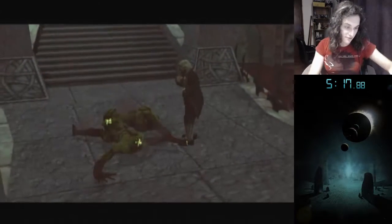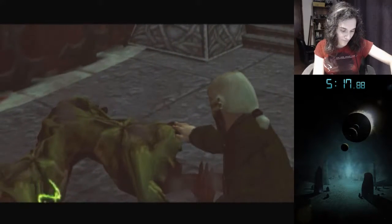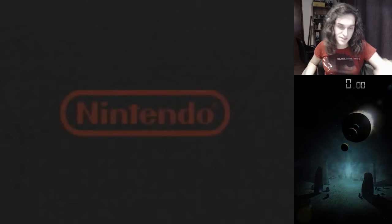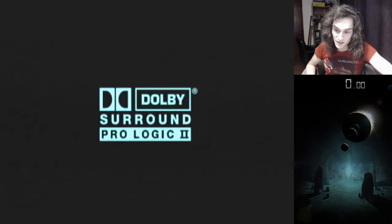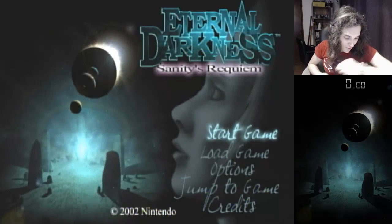That was actually faster. The difference on this chapter comes down to how fast you do the spells, basically. So that was sub 20, actually — 5:17. It was pretty good.